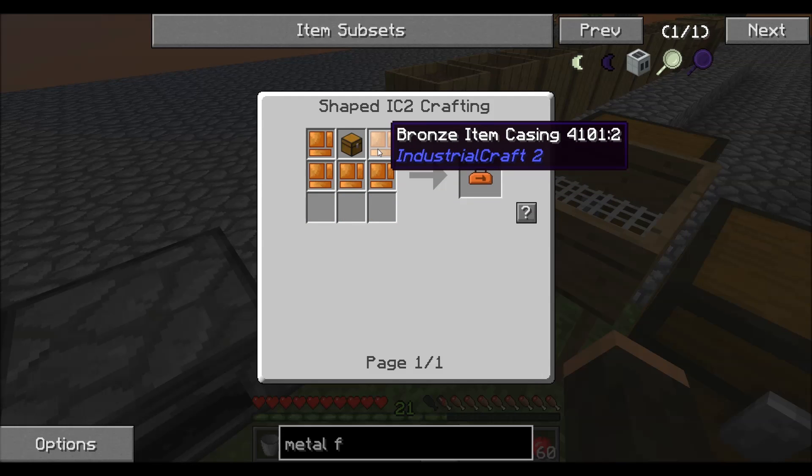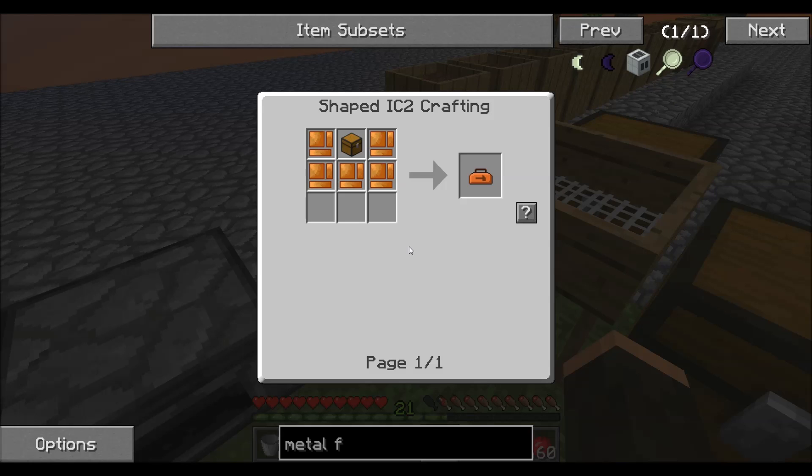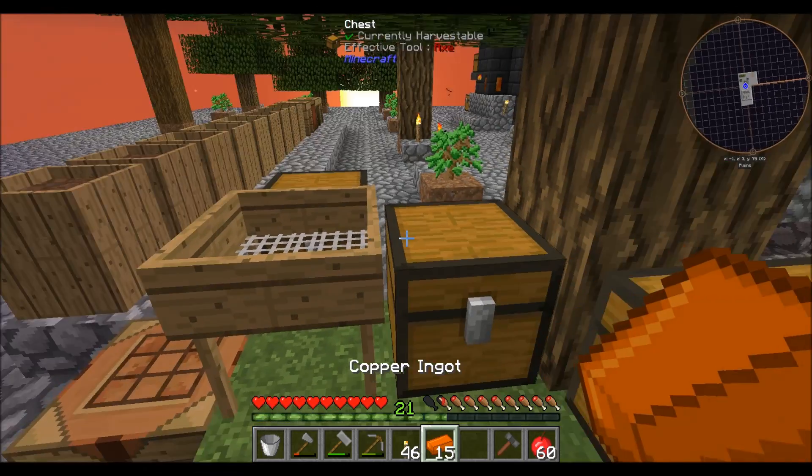I need 20 bronze, which is 15 copper. I'm not going to have enough copper. I need more - 15. And I need five, ten.